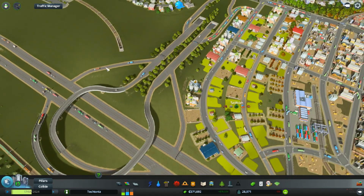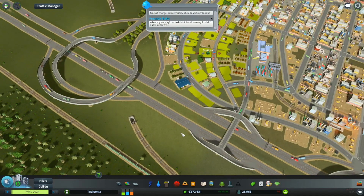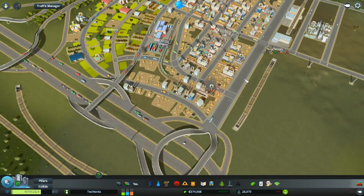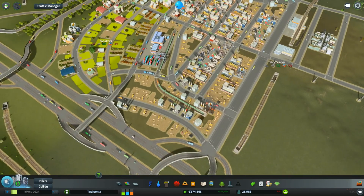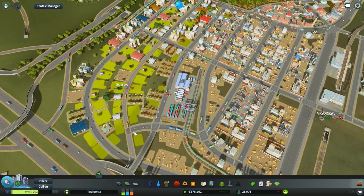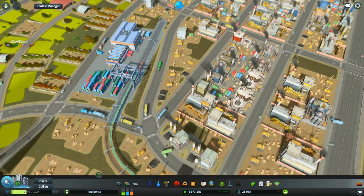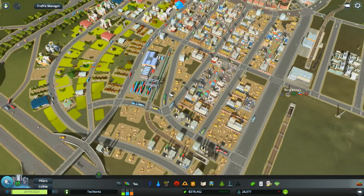I also changed this intersection a little bit around. Not as many vehicles as I would like utilizing this. I had noticed a lot of traffic piling up on this road, because when I did this I took away their quick easy access over here. So what I did was I brought in another road here that is actually on a grade crossing, that will get vehicles into this cargo train station.